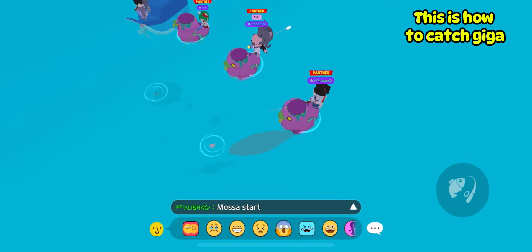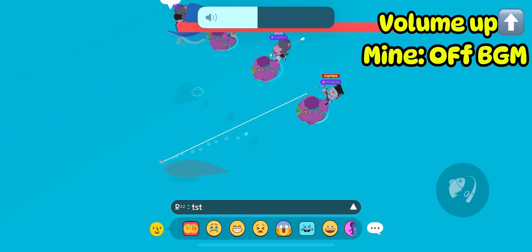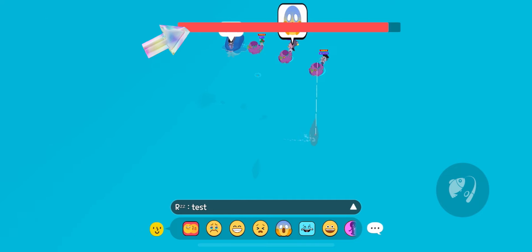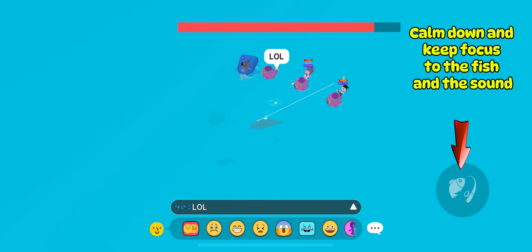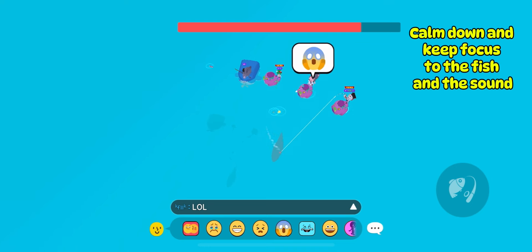This is how to catch Giga. This is showing the normal Giga. Just tap the button when the fish is trying to run away. Calm down and keep focus on the fish and the saw.